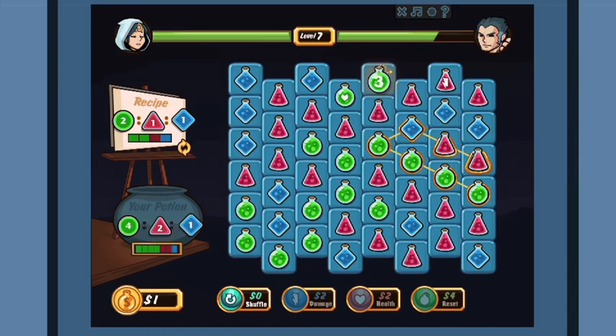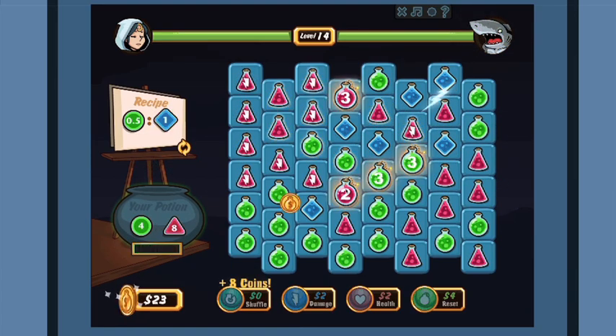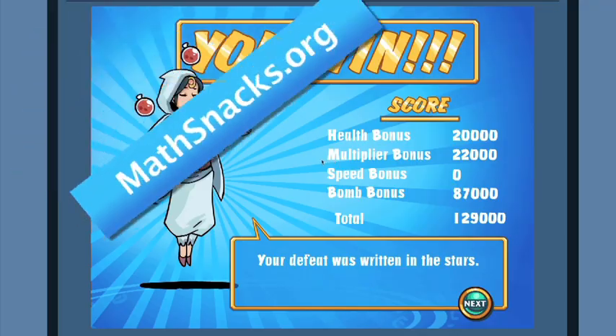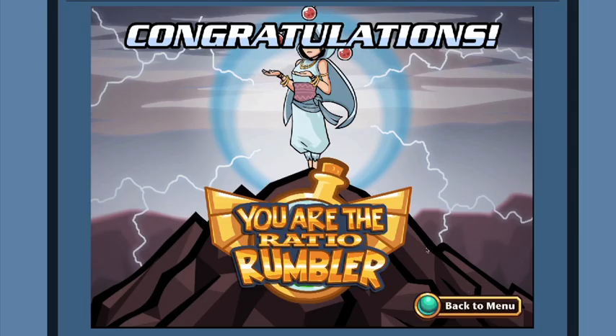Ratio Rumble is a great tool to get students working with ratios. They enjoy seeing their skills develop as they use increasingly complex ratios, eventually mastering all 18 levels. Play Ratio Rumble online at MathSnacks.org or download from the App Store.